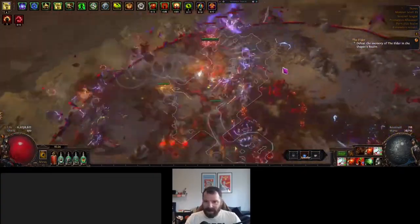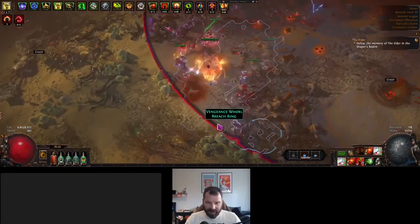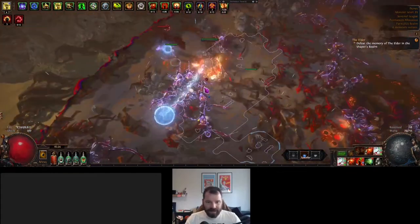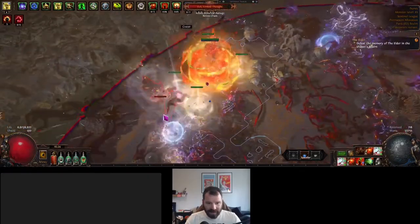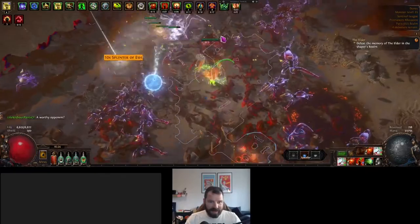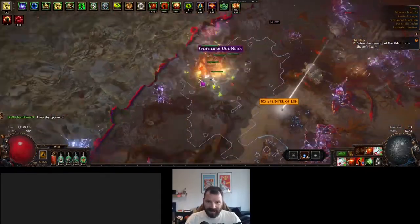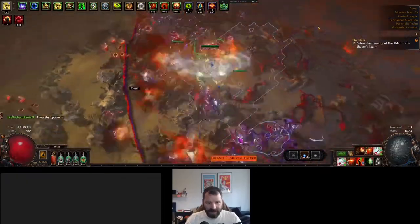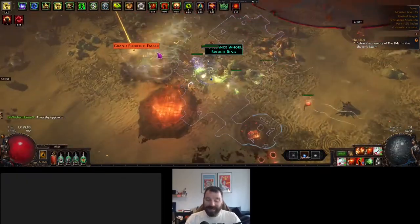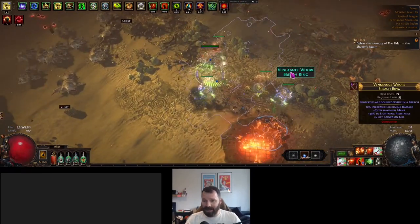The circle starts expanding and we get our first clasped hand up here — there's a Breach ring there, and here is a Breach Lord. You can see they have a little icon on the minimap — it's Esh, and they dropped their 10 splinters, which is nice. Over here we've got Zeshultala's clasped hand, which is going to drop all different types of splinters. And that's it because we've got Flash Breach on, so it's very quick — great quality of life.